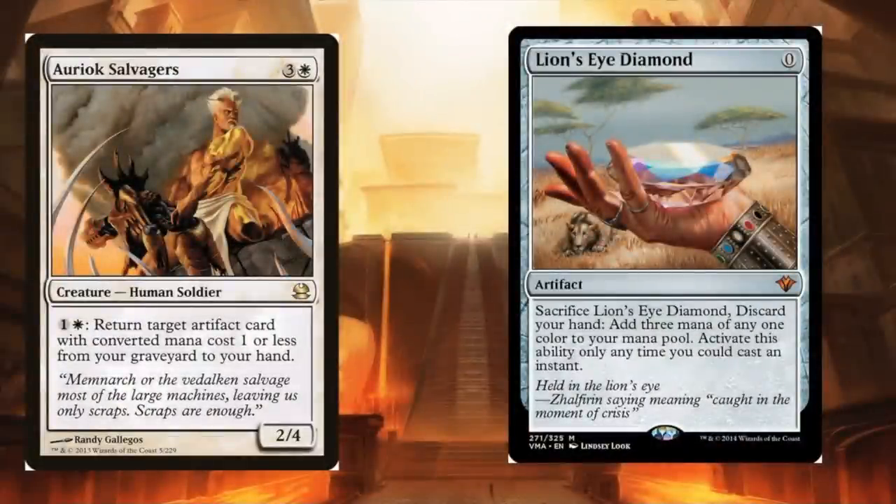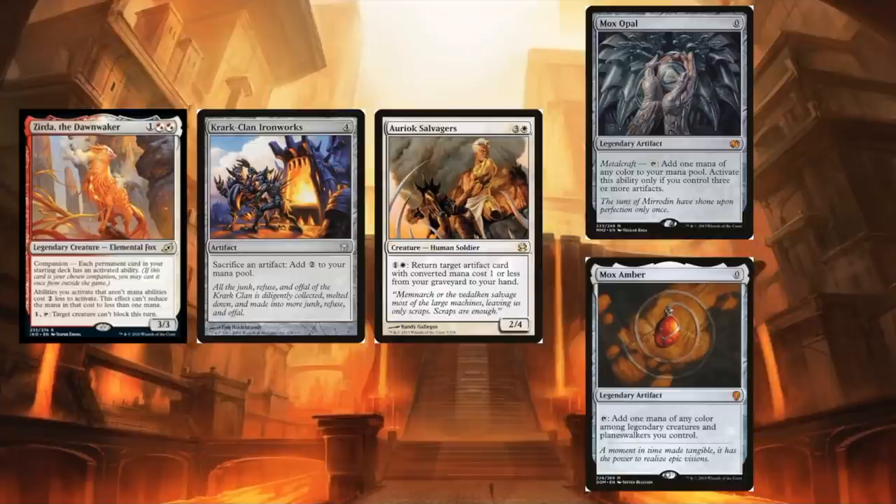Next: Oriok Salvagers and Lion's Eye Diamond — a well-known combo that creates infinite mana by paying two to get back the diamond, sacrificing it, and adding three mana of any color, then repeating. Note you have to discard your hand as a cost. With our commander added to the mix, Oriok Salvagers' ability only costs one white, giving nice value plays with cheap artifacts. Adding Krark-Clan Ironworks to the mix opens up wild plays: tap either Mox Opal for white, sacrifice it to Ironworks for two colorless, pay one white to return it with Salvagers, recast it for free, and float two colorless mana — giving you infinite colorless mana and infinite storm count.